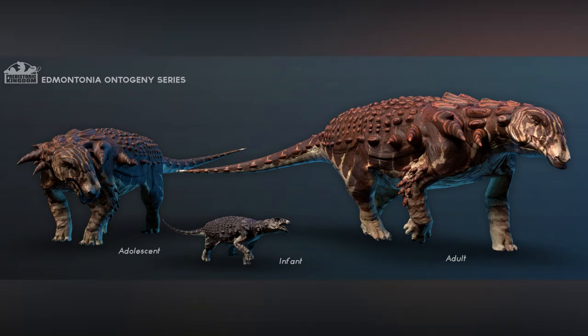Edmontonia — so we've got infant, adolescent, and adult. You can see the colour variation throughout. The markings look pretty similar across the face, body, and spikes. I think as they grow up they're probably going to become more dominant in appearance — a very interesting looking dinosaur, that's for sure.